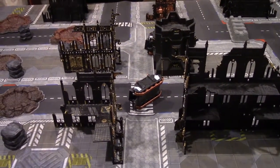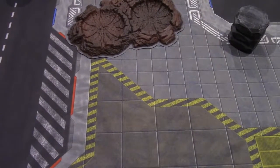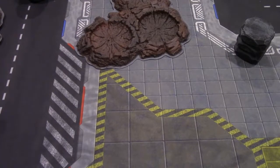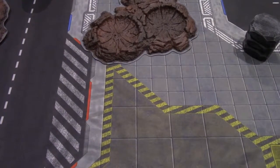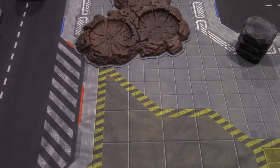On to seeing who gets to deploy where and goes first. It's a four-way roll-off to see who chooses their deployment spot first. Thousand Sons are blue dice, Necrons white, Orcs green, and Adeptus Mechanicus red. Let her rip — I got a one, I got a one, I got a six. Necrons get first deployment choice.